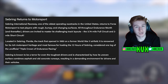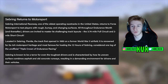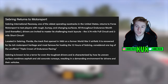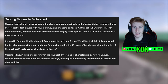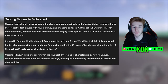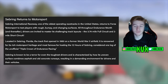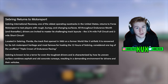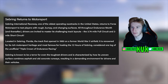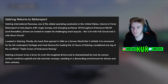Sebring returns to Motorsport. Sebring International Raceway is the track coming in update 9. All throughout Endurance Month and thereafter, drivers are invited to master its challenging track layouts — the 3.74 mile full circuit and two mile short circuit. So there are only two circuit layouts for Sebring. This will be available straight away, and it's good to see new tracks coming, though there are still many more left that they haven't added yet.